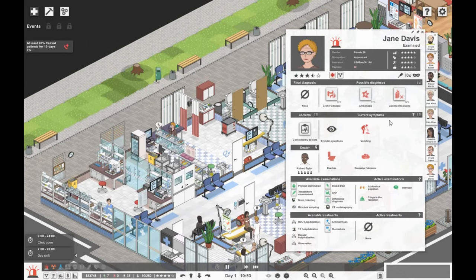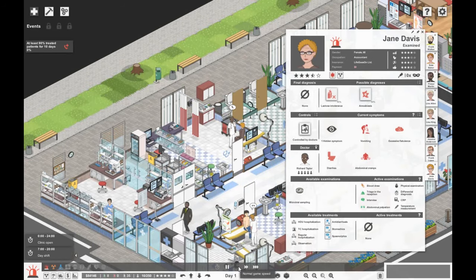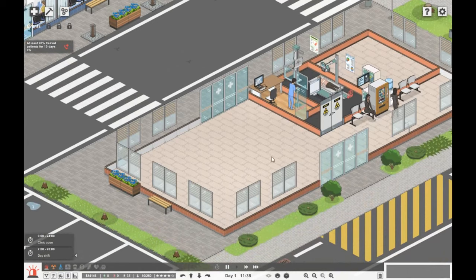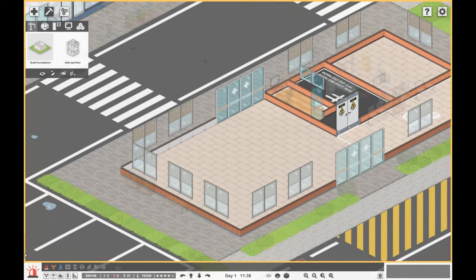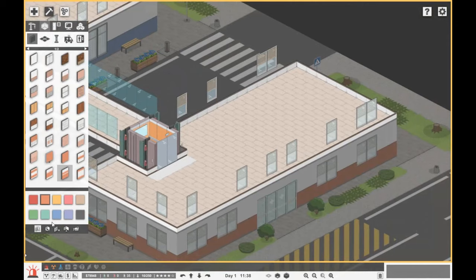Wow, that's quite an array of things which could be wrong. Let's go for physical exam, differential, CRP. I'm still not sure — looking more likely like lactose. Still could be either or. So she needs microbial sampling and she's going to have to get to the lab. So I'd like to keep this floor just as radiology, but what we could do is grab an elevator and then go up to get in a medical lab.